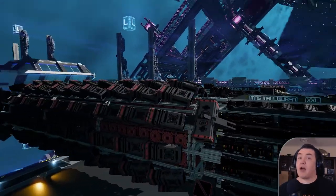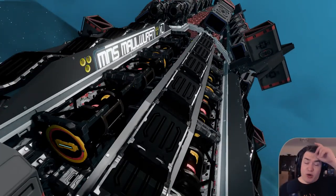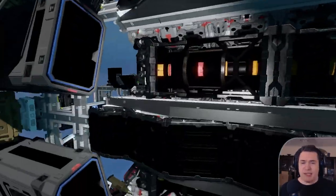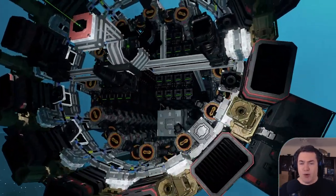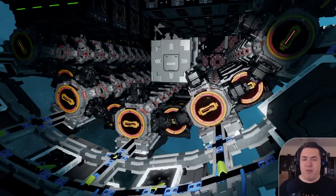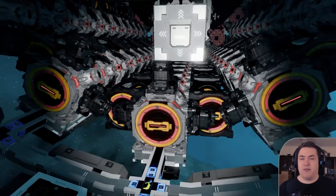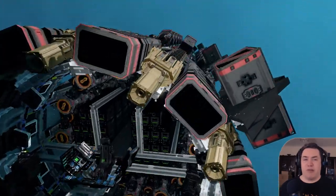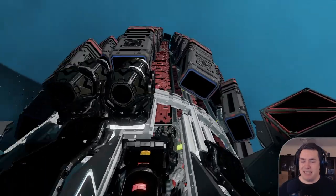One detail I forgot to mention: all fuel chambers are fully enhanced — three enhancers are attached to each. Keep in mind, enhancers only work when the ship is slower than about 30 meters per second, which is no problem when you're mining, but the enhancement won't be active while you are flying at speed. That's no problem because mining will take up most of your battery anyway — so the enhancers do their best work when it matters.